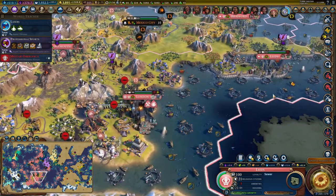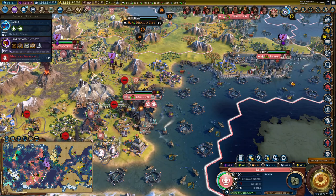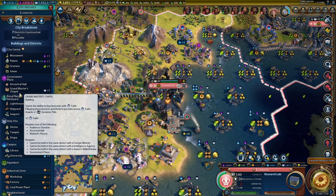Today I'm going to talk about how to purchase units with faith. You're going to need a government building — make your government plaza in whatever city you want. Then you're going to need this building here: the Grand Master's Chapel. It gives you five faith.